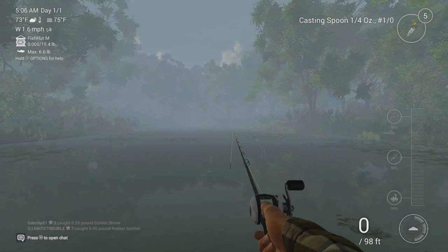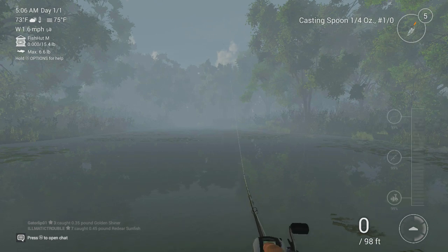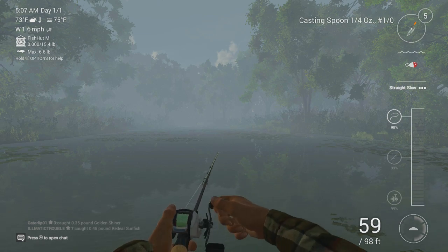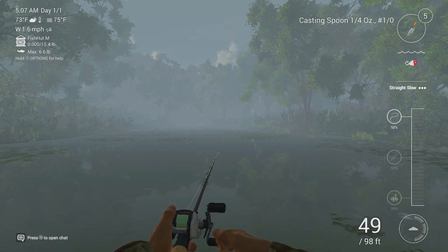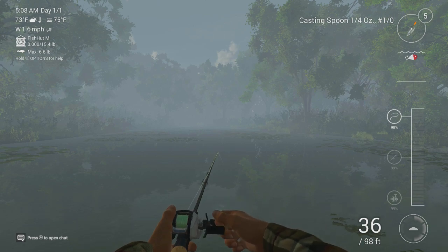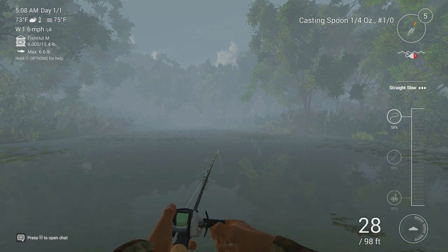So if we make our first cast — I want to go about here and you get a power bar. There we go. Literally just hold your right trigger, start reeling in, and at some point depending if the fish are awake, you'll see just underneath the spoon at the top right it says straight slow. You're not guaranteed to get a bite every single cast — fishing depends on time of day, conditions, there's a lot of different factors.